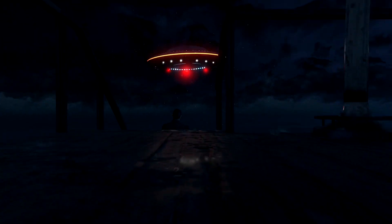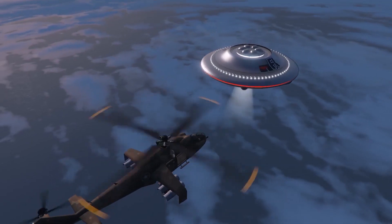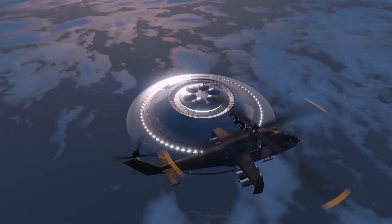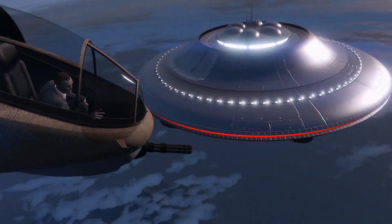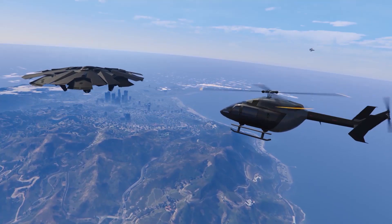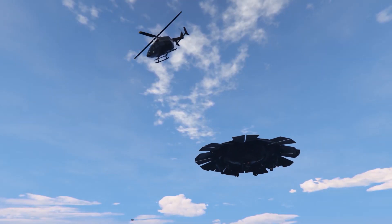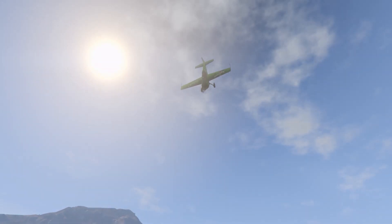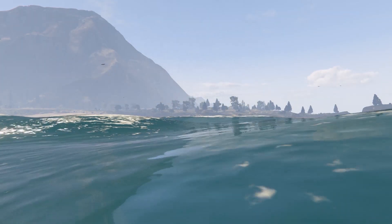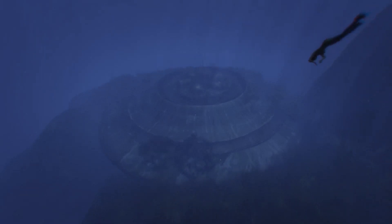But it doesn't end there. There are actually 3 more UFOs hidden in the game. An identical UFO can be found high above the Beam Me Up camp. Visible in the daytime, you can see that it bears the logo of FIB. The third UFO can be found high above Fort Zancudo and has a more futuristic look. The final UFO is located just off the coast of Palato Bay, sunken beneath the waves — it seems to have crashed there a long time ago.